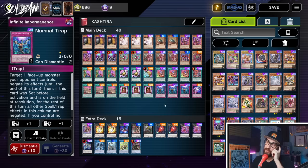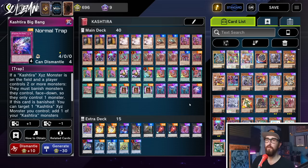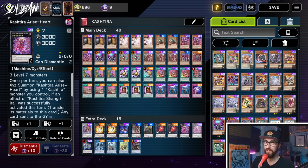And we have triple Imperm. If you go second to a Kashtira board, you usually just hold the Imperm because they'll end on like one Arise Heart, maybe a Fenrir. Being able to just Imperm the Arise Heart usually gets rid of all the pressure. And then against Pearly, sometimes just getting rid of a Lily can really end the game already. And then we have one Big Bang. This is an awful brick. I hate this. In real life I was constantly cutting this, but I'm afraid we need a little bit of that power still.